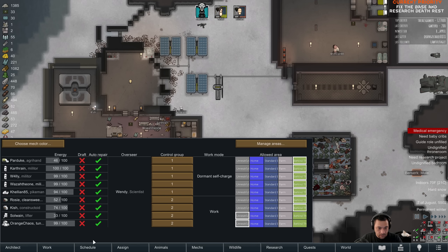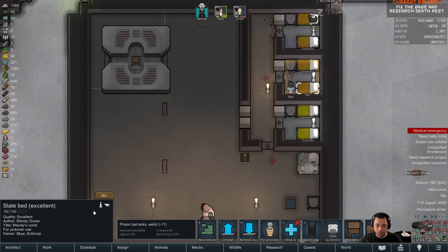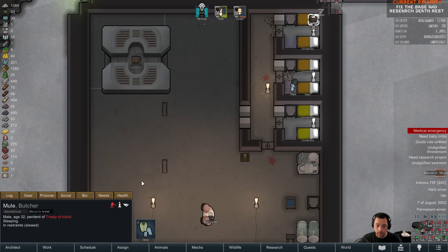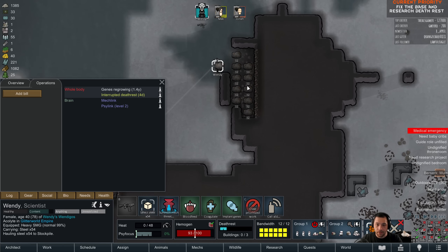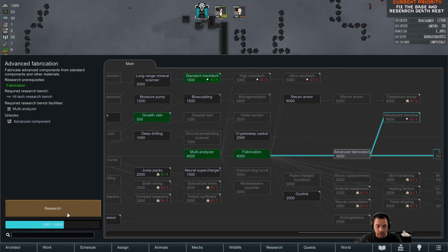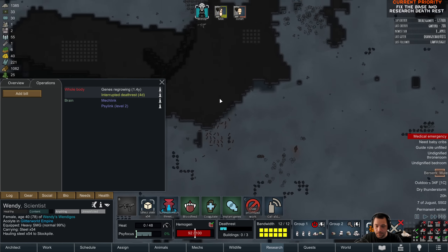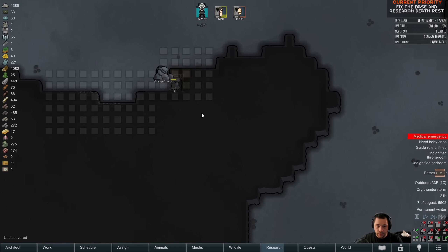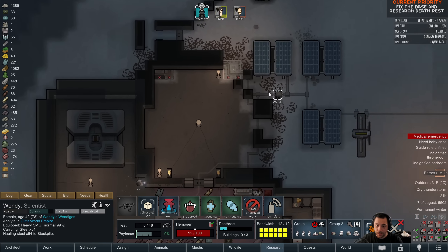Solwayne, you are also unrestricted, so you're able to go anywhere — but I think you've just been managing the prisoners. Theoretically, we're researching fabrication? Yes. Advanced fab. And it actually got almost two-thirds done. Progress was made, it just was paused due to the need for death rest creeping up on us.